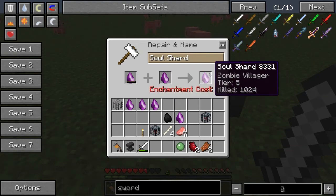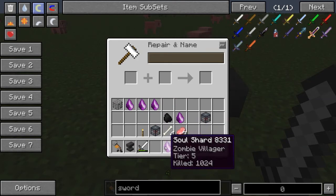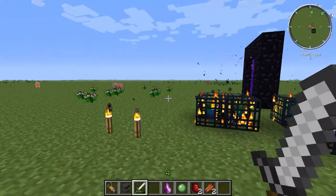For example, here I have a tier 0 zombie villager spawner, and then I can combine it here with a tier 5 pig spawner and I can get a zombie villager spawner. I'll go to creative to get this, and you'll get the soul shard. This might be fixed, but I don't think the pig thing will be fixed — so abuse it while you can.